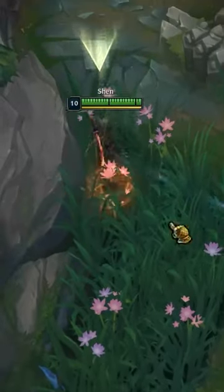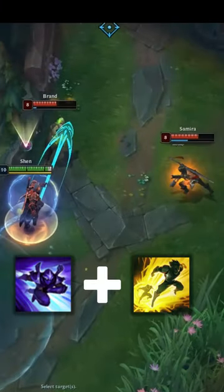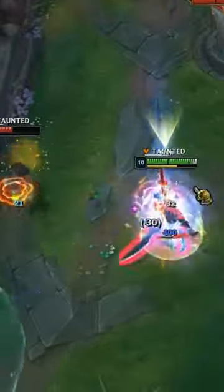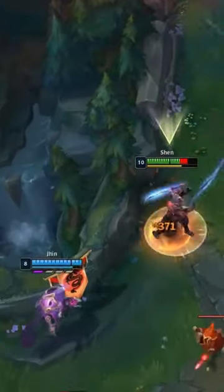Hey guys, here's an example of how you can use your flash to extend your taunt against enemies that are not lined up for the shadow dash. In this case we taunted both the support and the ADC so you could kill both of them. This is a good Shen trick — you can try practicing it on the practice tool to get the proper timing.